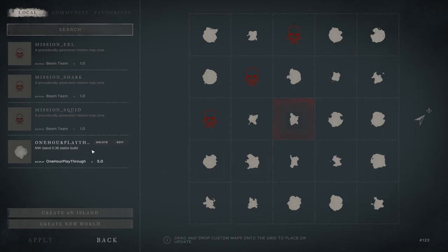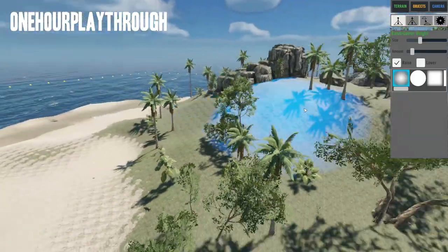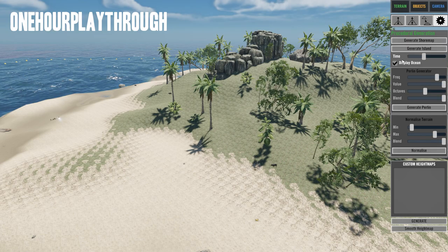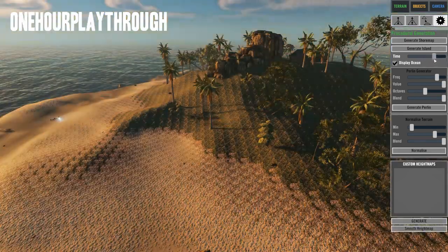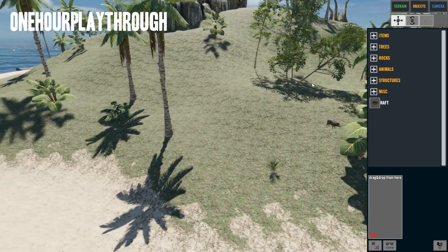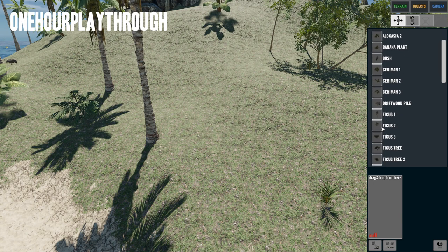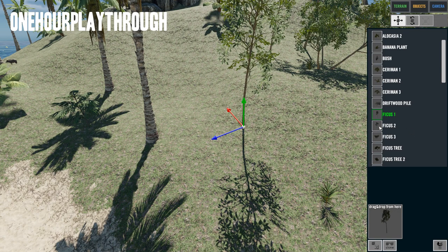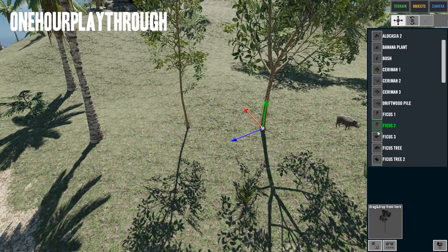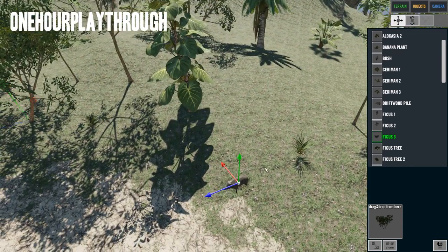I'd like to go over the changes in the map editor. One of the things they changed is in the menu you can now do this and see how your shadows behave, which is pretty cool. In terms of objects, under trees, we can now finally spawn in these harvestable ficus trees — there are three of them that normally appear on randomly generated islands, but now we can have them on our own custom islands.